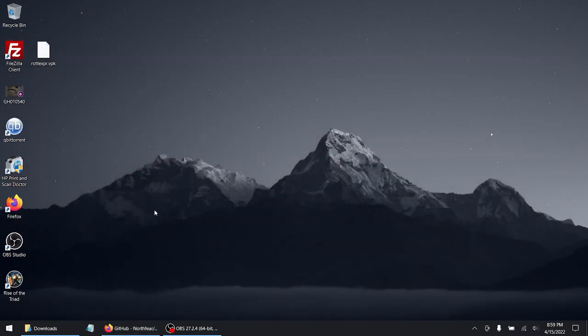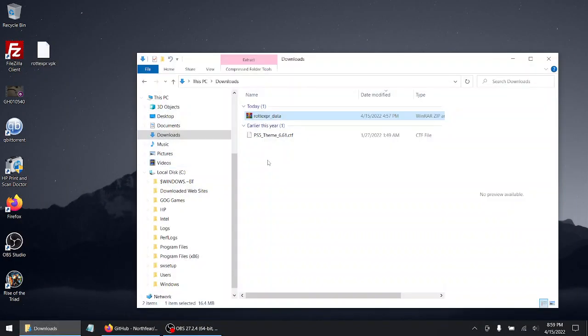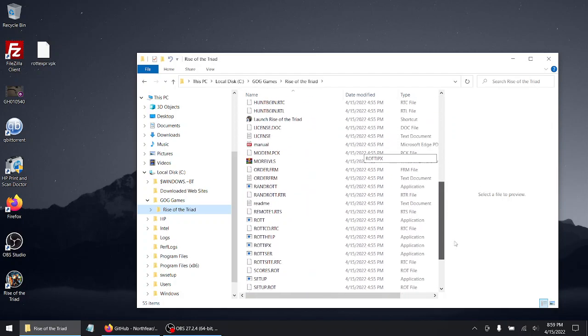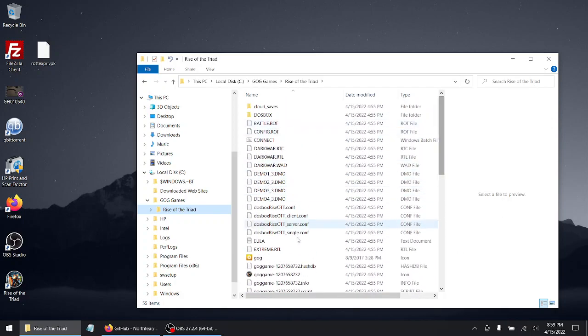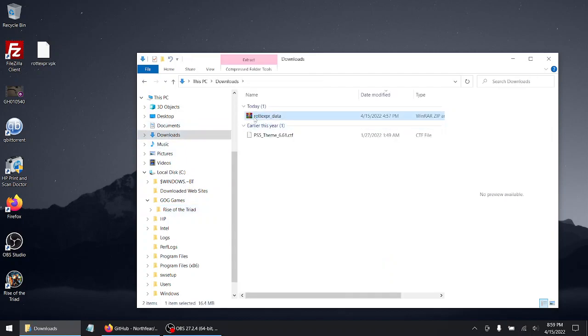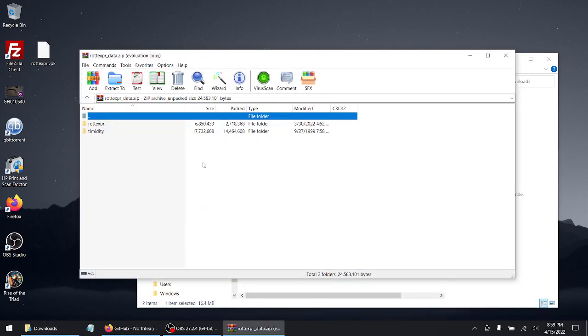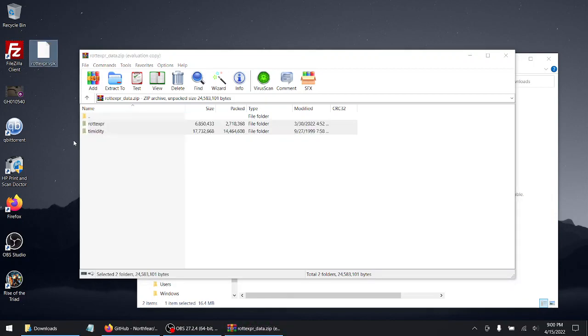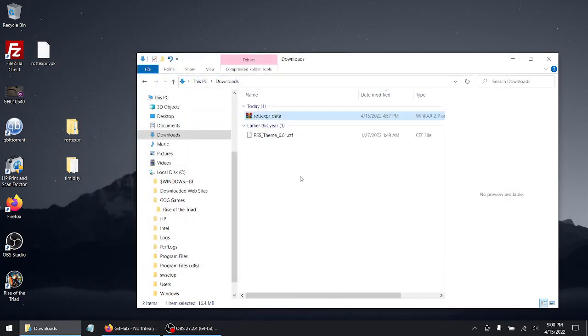To get the working music, you need to download that Timothy file, which is actually in the data folder, so you don't need to worry about that. My VPK is on the desktop. Now I'm going to show you my full install of the GOG version of Rise of the Triad. Let's go back to the download folder and open up the data folder. These two files you're going to be needing, so let's extract them to the desktop.